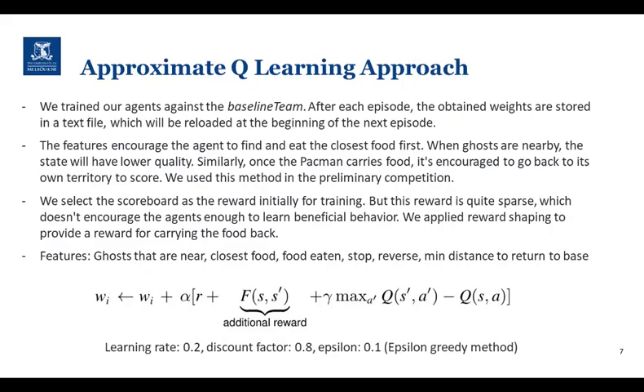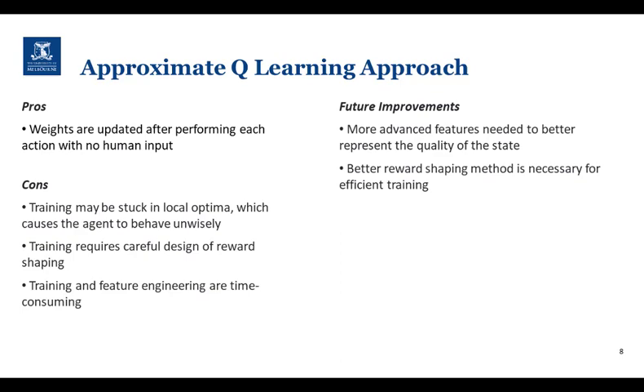Our third approach is approximate Q-learning. We trained our agents against the baseline team across several random layouts. We used features such as distance to closest food, food already eaten, and minimum distance to return to base. Additionally, we utilized reward shaping to encourage our agent to eat food and get back home safely. We used this approach during much of the preliminary competition due to its relatively stable performance. This approach performed very well and we were able to obtain feature weights with no direct human input. However, the training time for this algorithm is very time consuming, typically several hours long. Additionally, we need to train it in different layouts with an effective reward function and reward shaping technique in order to make it very competitive.